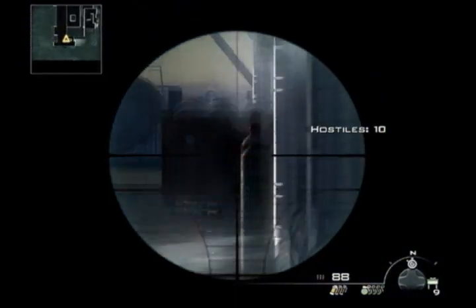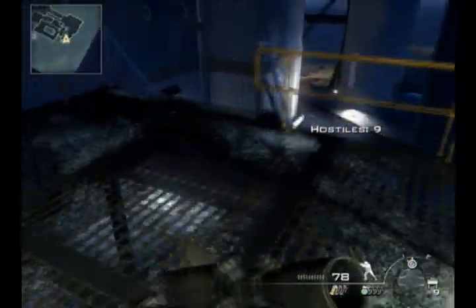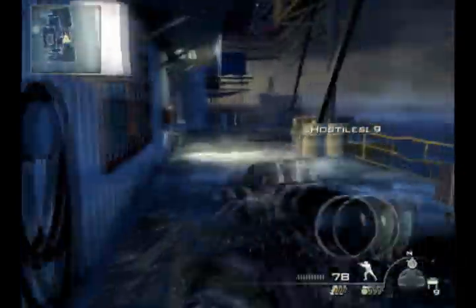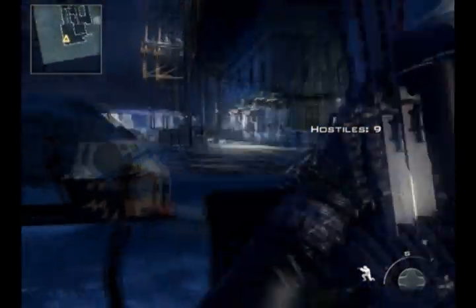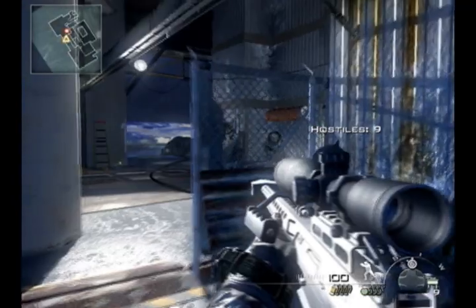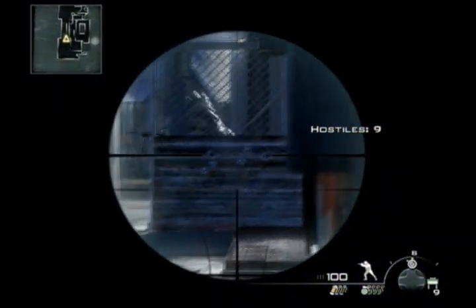We've got ten juggernauts left — there's one right there, so that will be nine. After I kill this one I'm going to go back down to the original ammo crate. There we go, pulling out my backup sniper — it was out of ammo. Alright, nine left. The original spot is best for this mission: you get a long straight away and the juggernaut has to come around the corner. Plus you have an ammo crate right there so you can get extra flashes and ammo. That's why we planted the claymore there originally — it will let us know if Infinity Ward spawned a juggernaut in a bad spot. I flashed him, ran around, and he is dead.